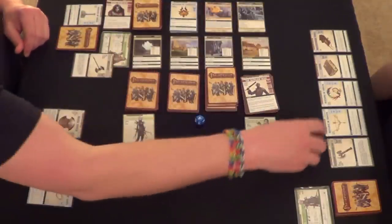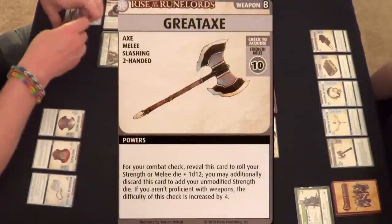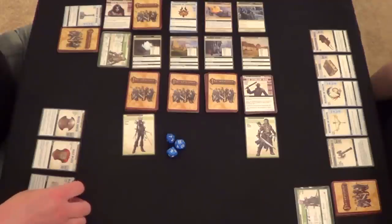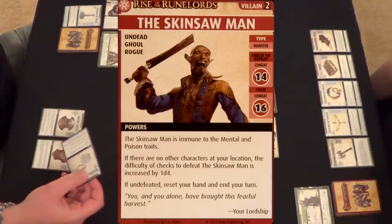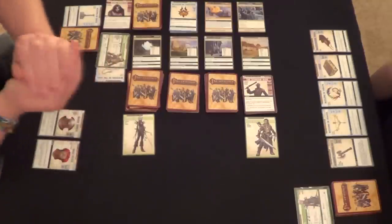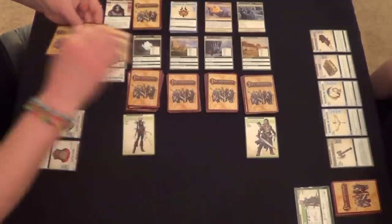Seven — got him! That was the first check. Now for the second check at 17 — I'll use my Great Axe again, recharging it. With two d10s and a d12, plus two more d10s added, that's a possible 52 and I just need a 12. Ten, twenty, thirty, forty, fifty-two — and he definitely got a 12. The Skinsaw Man has been defeated! We pull two blessings out of the box.